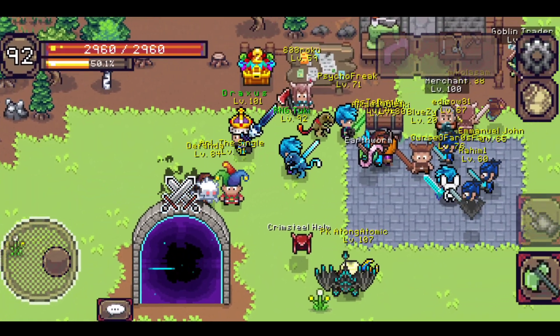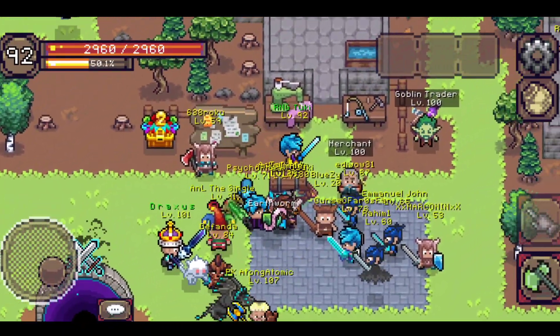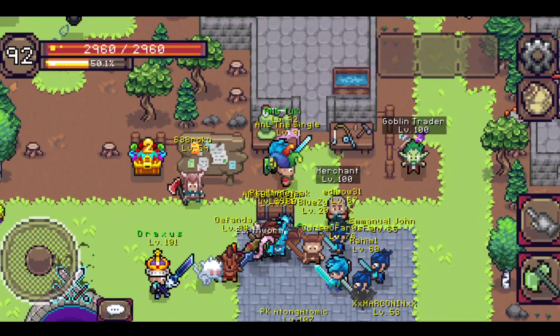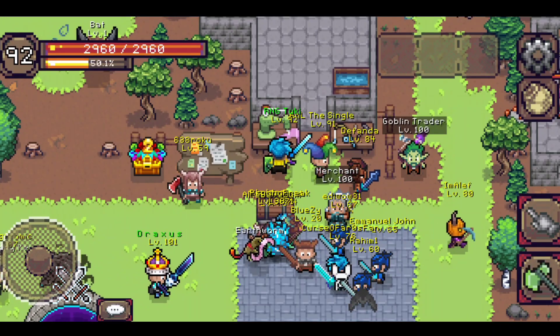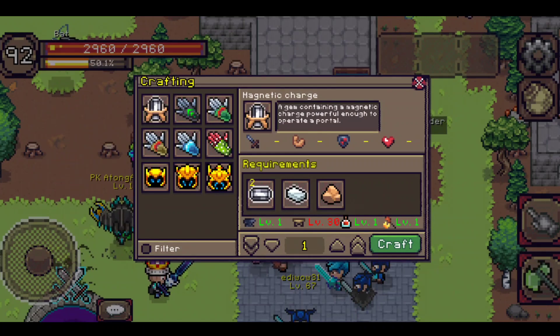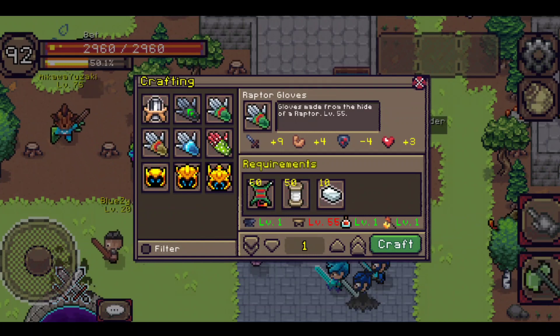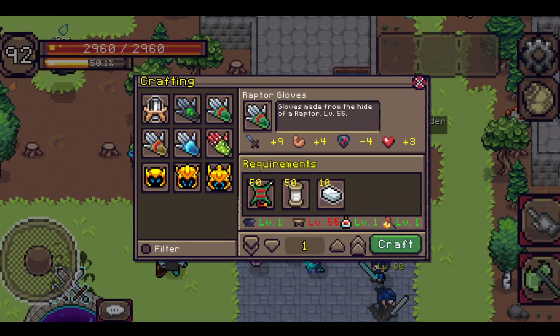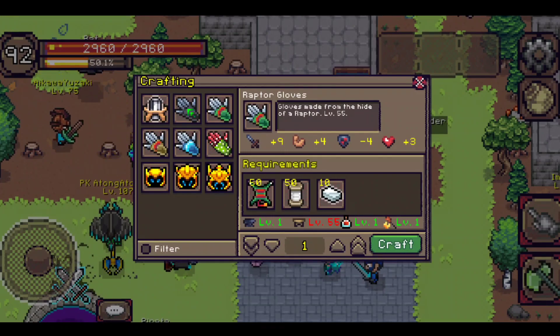First things first, you want to know the requirements or see the gloves. This time it doesn't require any items related to the requirement of the item, so it is automatically shown here. As you can see, we have five gloves here, excluding the gauntlet — the golemite is also a glove, and we'll talk about that later.